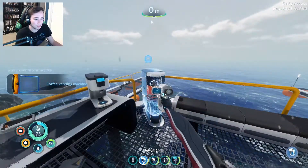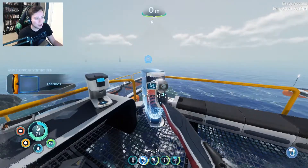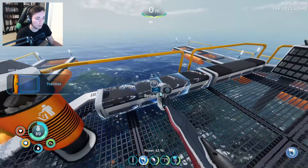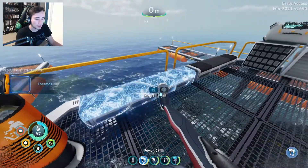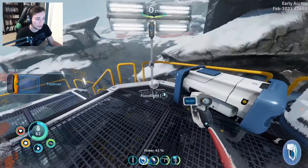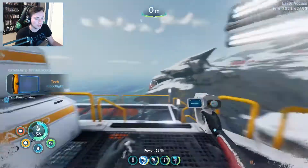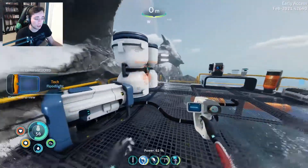Coffee vending machine. Perfect. Crash can as well. New blueprints synthesized - all these blueprints already. We're on. Thermos, a bench. We are off to a great start of all the stuff that we can design our place with. New blueprints synthesized. Floodlights. Even though there was so much stuff, it's just going to keep going.